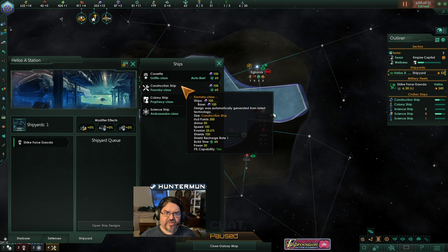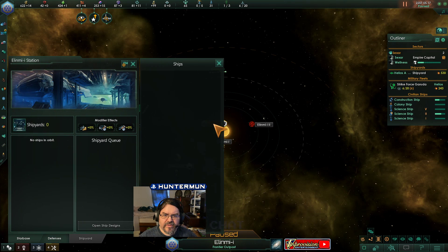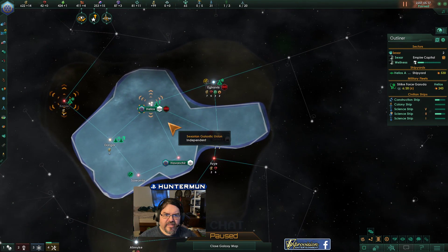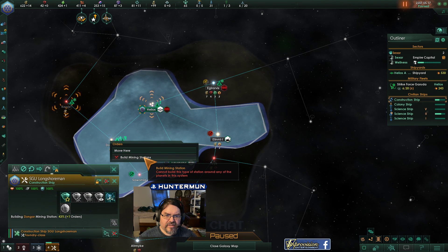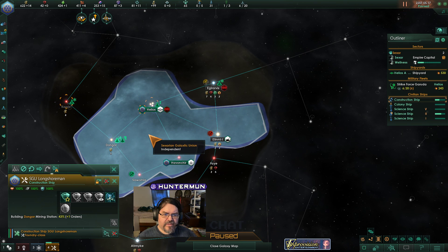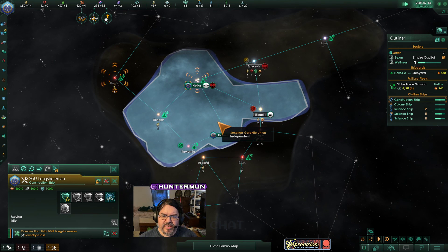Do we need another construction ship? Maybe because of flight time? I need to... I don't know what the tech is that lets me build better hyperlanes, but I'm keeping an eye out for it.